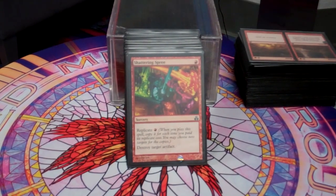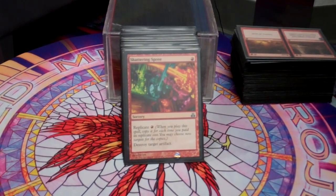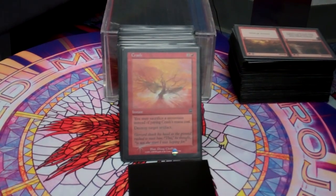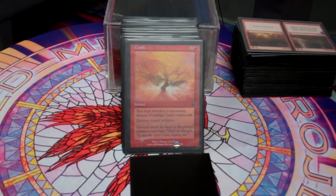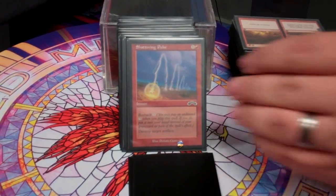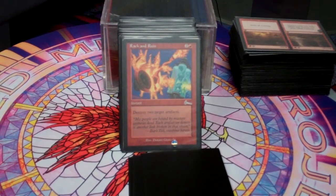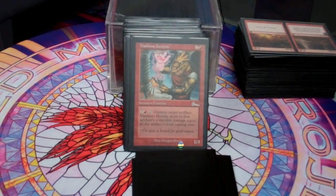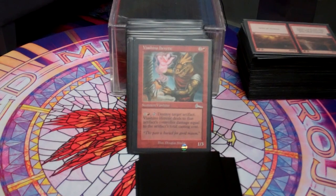Another way we keep people from playing the game they want is by destroying their artifacts. Shattering Spree — replicating is fantastic. Trash for Treasure — I will sacrifice a mountain almost every time for this; having a free way to destroy someone's artifacts is always good. Shattering Pulse is good for obvious reasons — buyback is amazing. Rack and Ruin destroys two, though unfortunately there have to be two artifacts on the field for me to destroy, but that's okay.